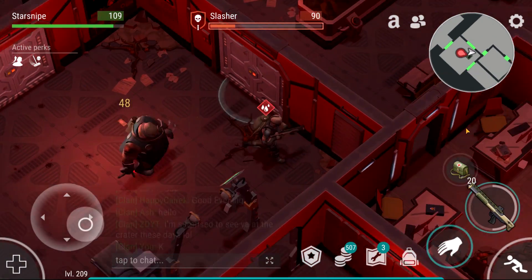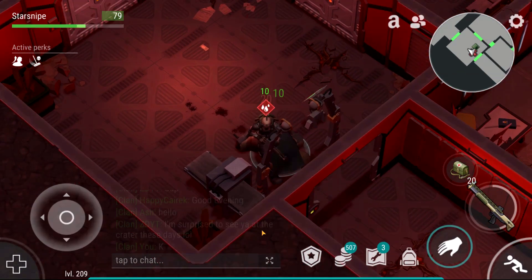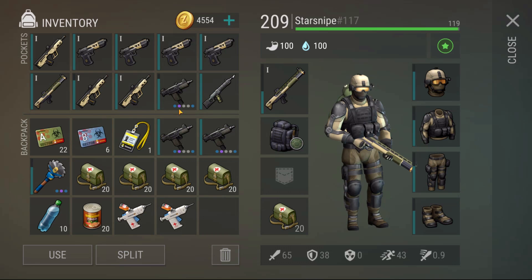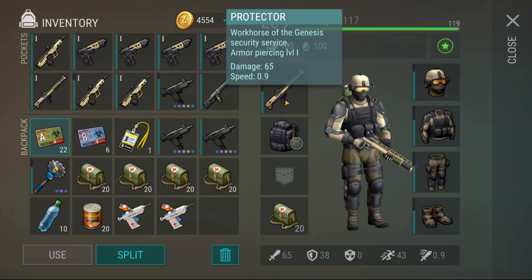We're bleeding - shotgun rain, baby! Some state drop, the slasher feels the pain. We're going to start healing up with our active skill. Pick up a few of those cards. If all goes according to plan, we will be able to open up a Sector A-plus crate today as well. We do have the Protector over here, which is pretty much the armor-piercing shotgun.